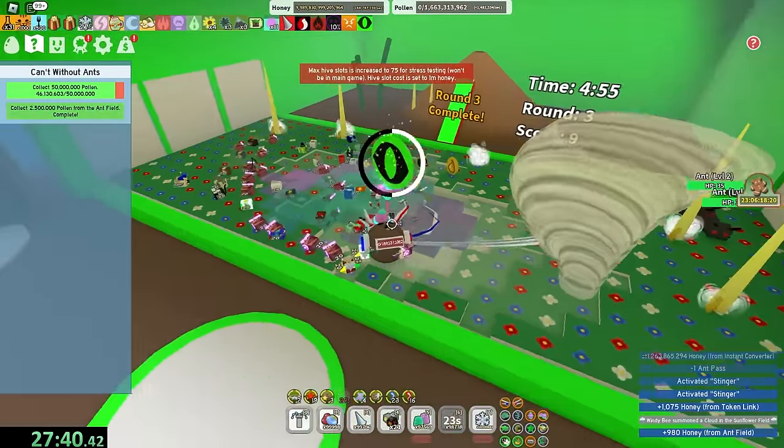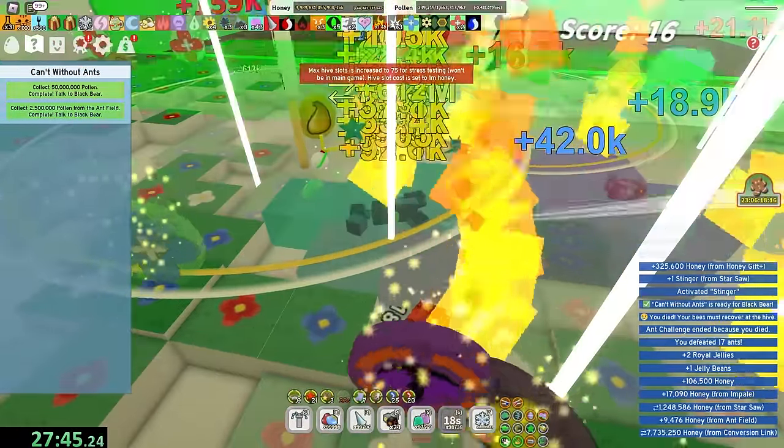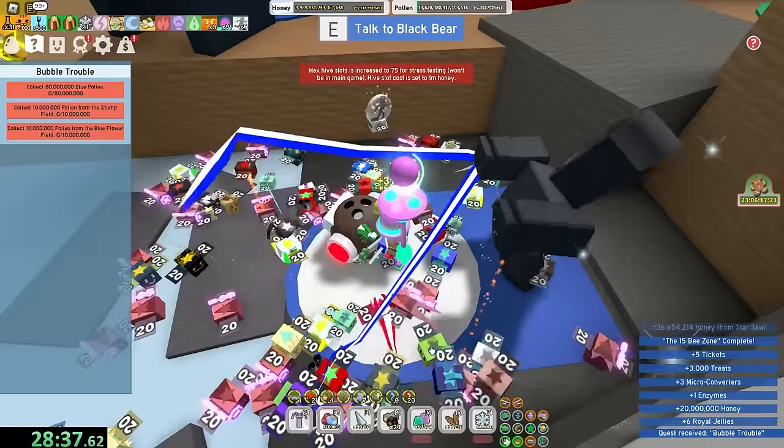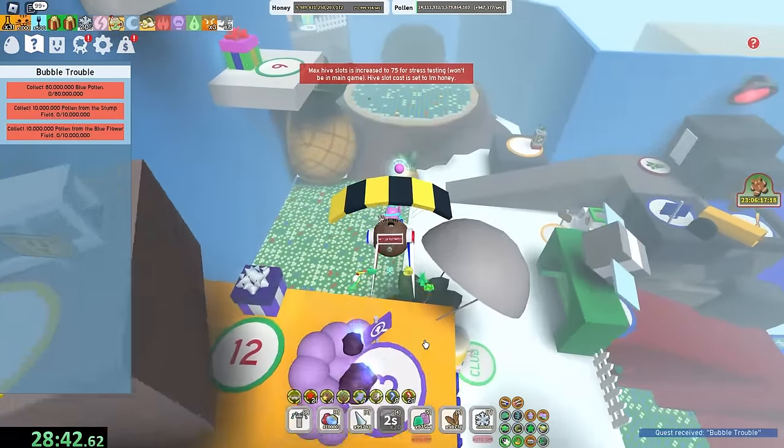I might just get the red pollen done inside this thing as well. I don't care about the amulet. One more and I get a star jelly, and 16 more and I get a mythic egg, so I'm getting very close. Stump and blue flower - whatever you say.